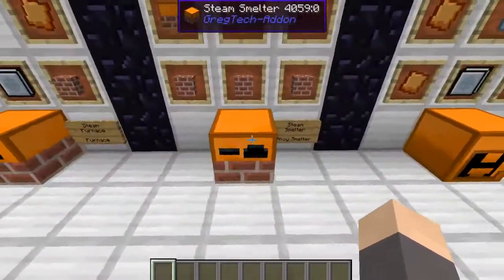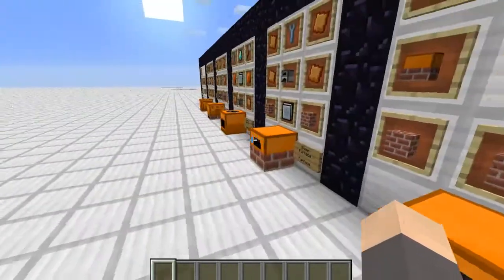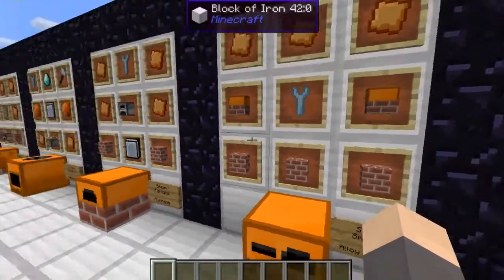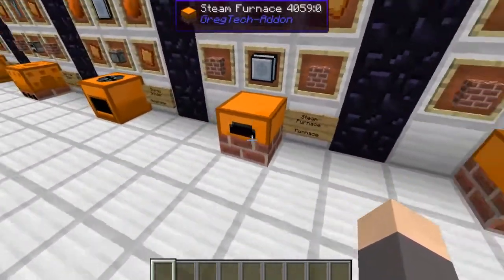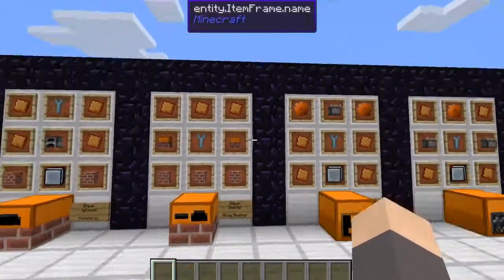The steam smelter is really useful — you're going to want to make one of these as almost your first machine because it will make the creation of bronze really easy. You'll need 3 bricks, 2 steam furnaces, 1 wrench, and 3 bronze plates.